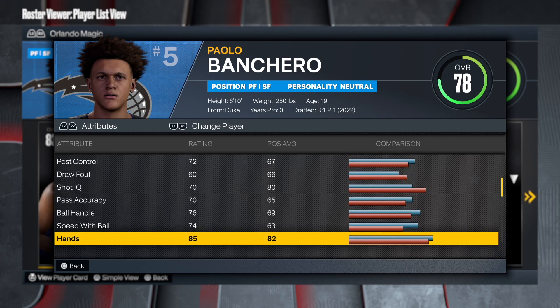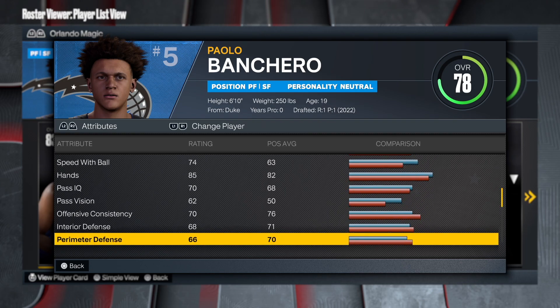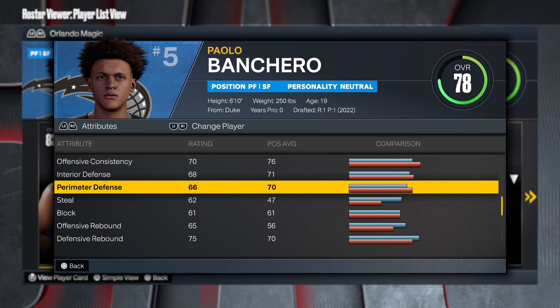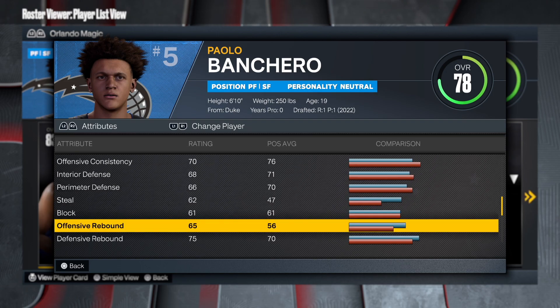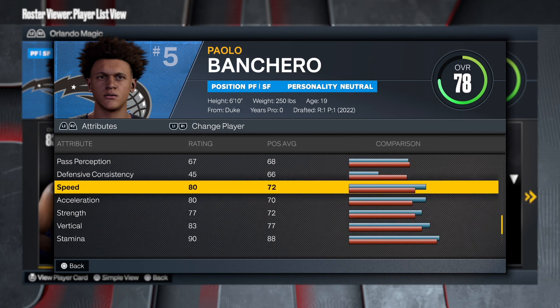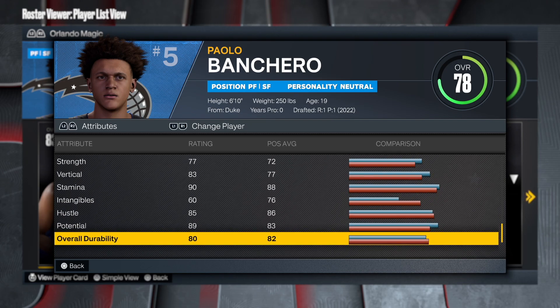We got that good post control at a 72, which is nice. Pass accuracy, ball handling, and speed with ball all in the 70s. So this is basically like just coming into the league build — they're testing out his attributes, trying to see how he is in the NBA first before they boost it up. Not bad at all. Now the defense, nothing crazy, it's decent, but this is his first year in the NBA so I'm sure he's going to get better. And the physical: 80 speed, 80 acceleration, 77 strength, and an 83 vert — so you're going to get contacts with this build.